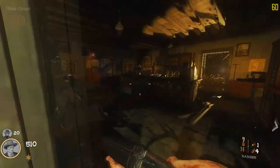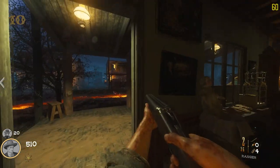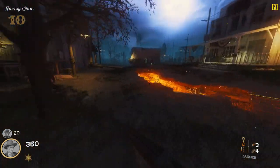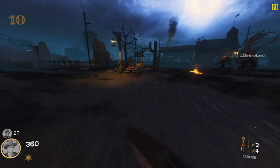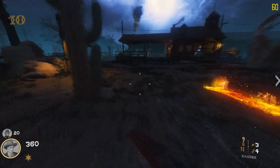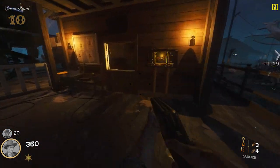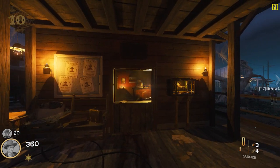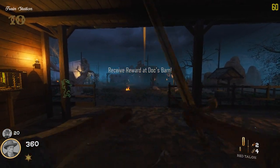For the third bell, throw the molotov here at the grocery store — there is your third bell. For your fourth and final bell, head back to the spawn area. Within the opening window here, go ahead and throw this last molotov at the cash register.